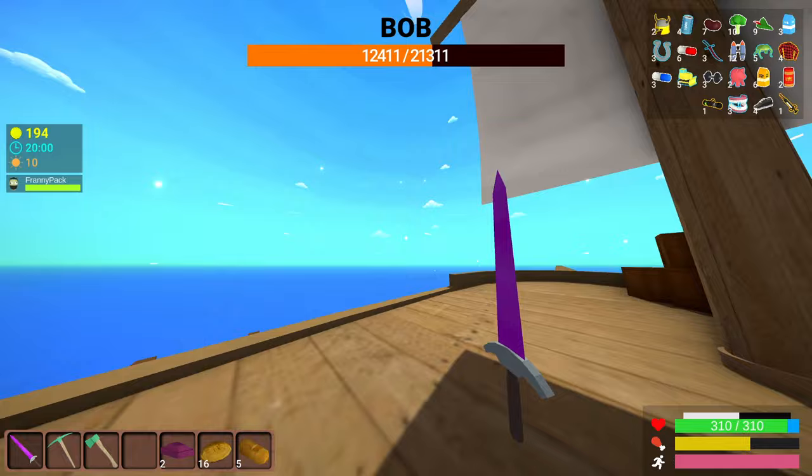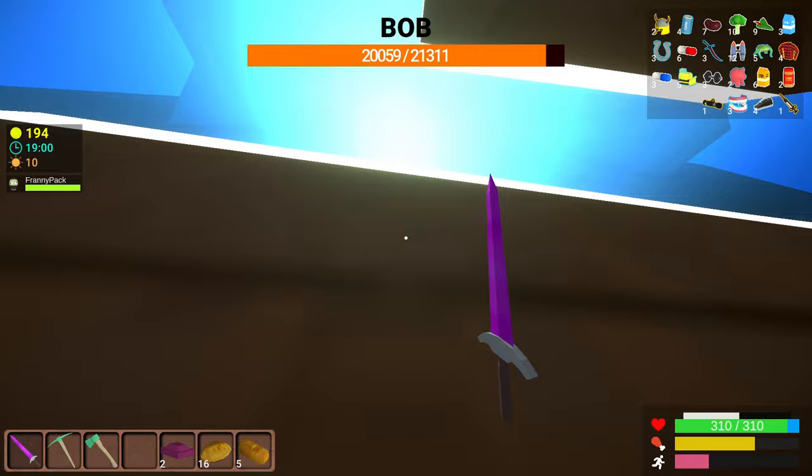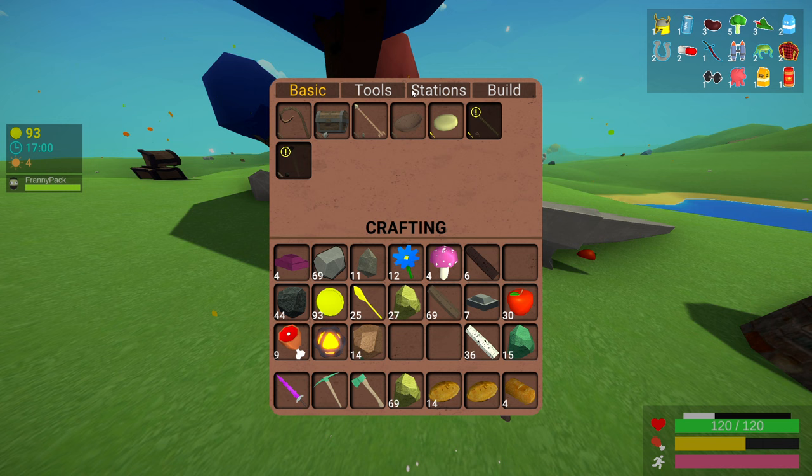Bob is kind of a joke, sorry Danny. He does fly around and shoot fireballs, but you just dodge them. When he lands, jump on his back and smack him hard. You can also go on the ladder right under him — it won't protect you from all his attacks, but it's still a really good spot. And that's it: you kill Bob, and then you're a hardcore gamer.